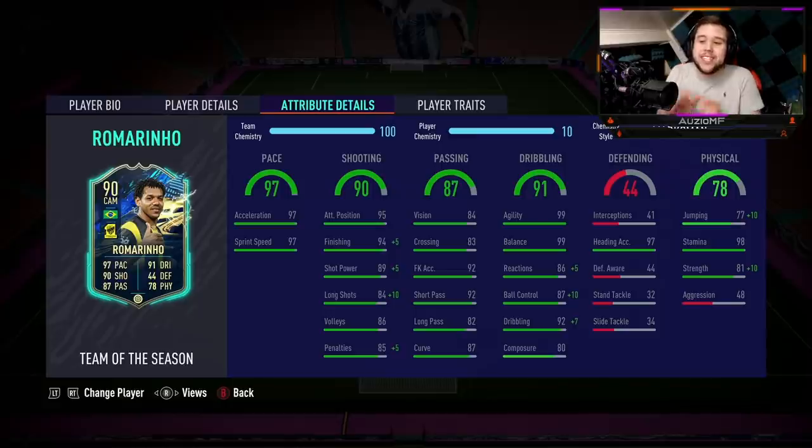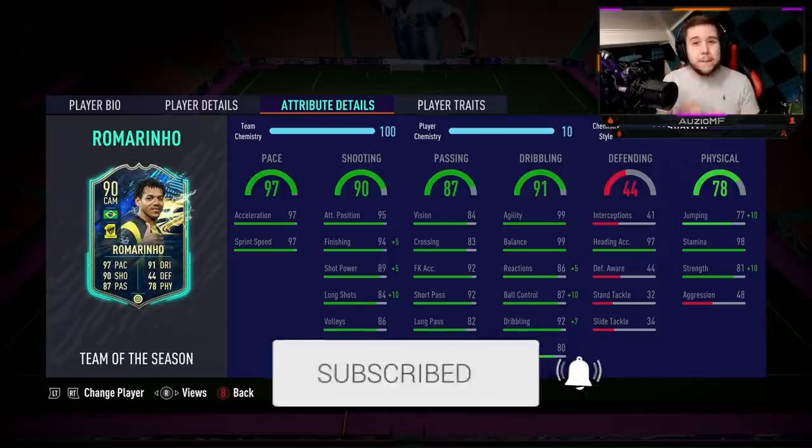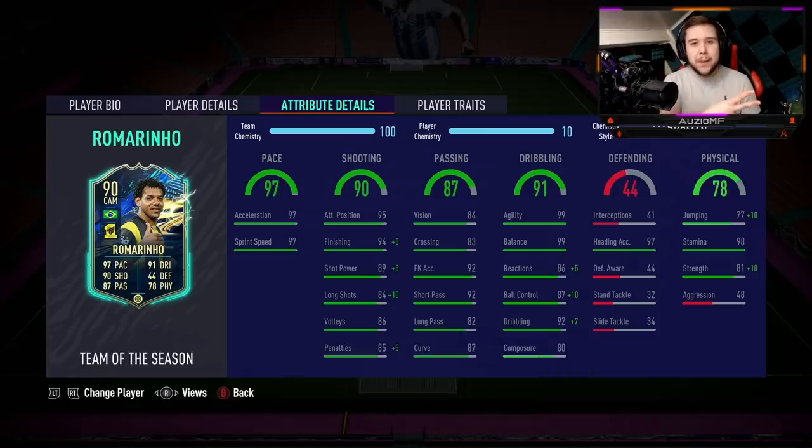For your boy Romarengo — the guy is a beast, we all knew it. Look at the stats on the card, look how he performed in game. He was always going to be a beast. But one thing I didn't expect was the movement and how good it actually was. It was one of the best movements in that striker position I have seen all year. I hope you guys did enjoy the video — if you did, make sure to leave a like and a comment. But for now, peace.